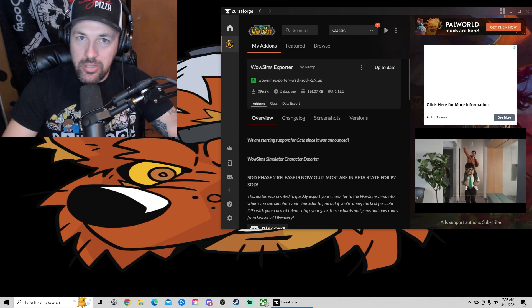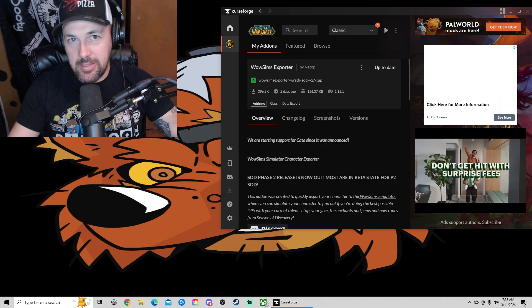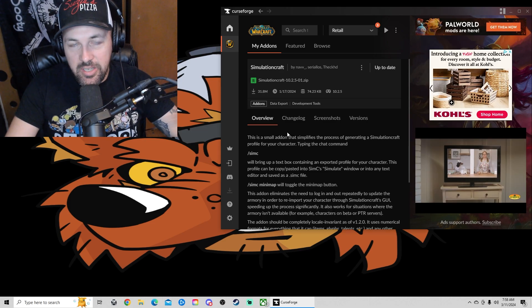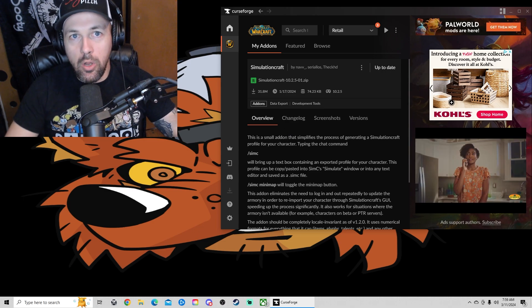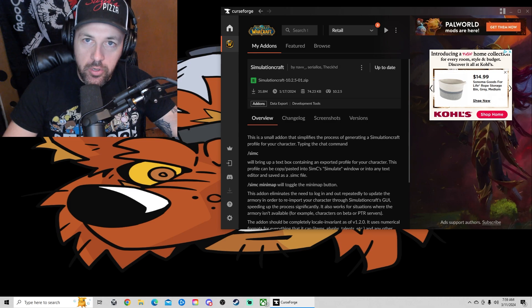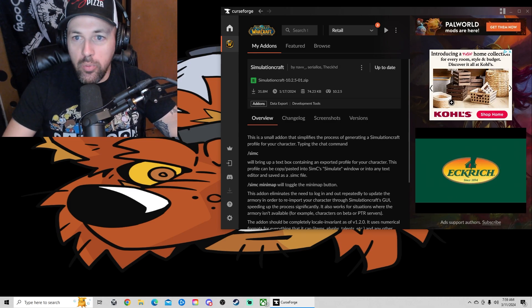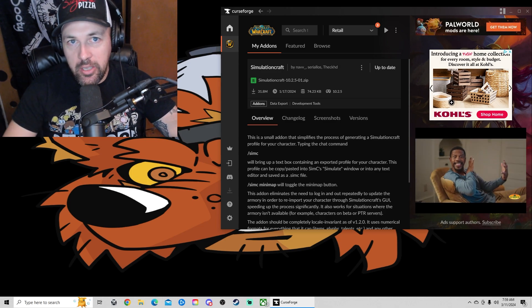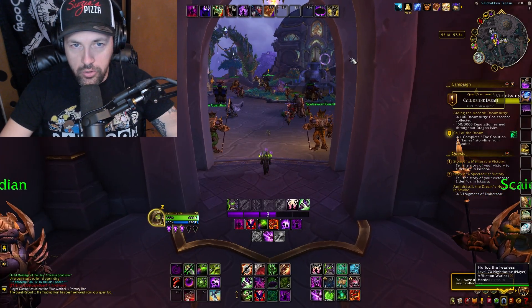You're going to need a couple things first. First, you're going to need the WoW Sims Exporter if you're doing Classic sims, or you're going to need another add-on for retail which is SimulationCraft. These pull all the data of your character — what they're wearing, what they may have in their bags, and what are their potential outcomes — and put it into a usable form.